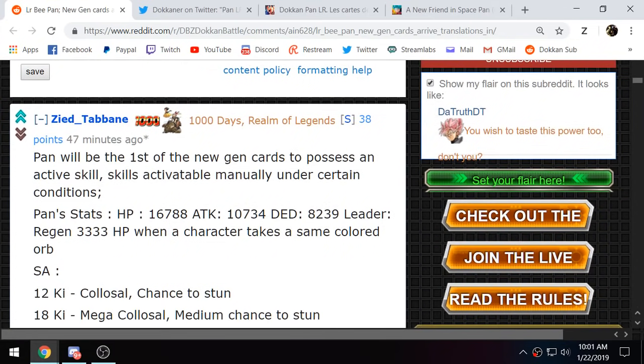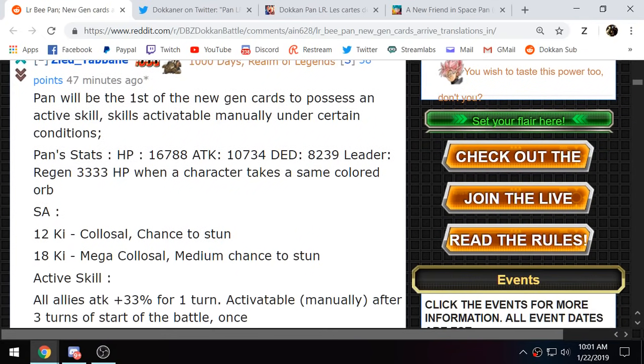This is kind of a big deal because it reveals several things. One, we get the full details for Pan. Two, Pan is actually the first unit we know of that has the active skill mechanic. And three, B-Pan is also the first unit we know of that will actually be voice acted. So voices are officially coming to Dokkan.